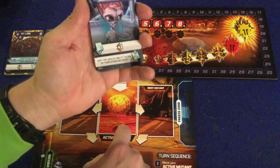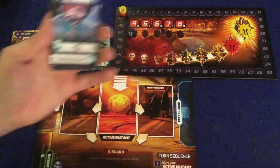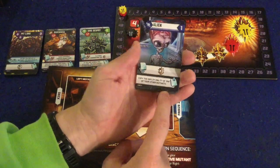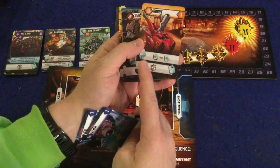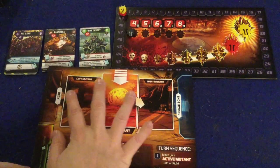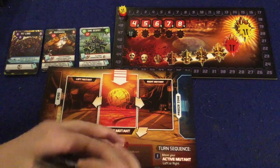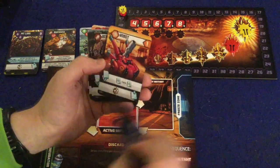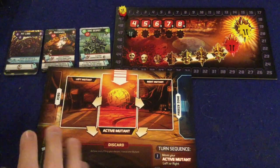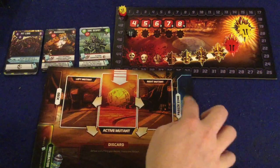The first ability triggers when you play it into your active mutant spot. For instance, the alien is going to give you one victory point. When he leaves and goes to your discard pile, he also has a special ability — most of them will let you copy the deploy ability of one of the other mutants you have up. You can sync that up with some really juicy special abilities. The demon is going to allow you to draw a card and then discard a card, which is good because you can build your entire strategy around cycling your deck and then freezing something.